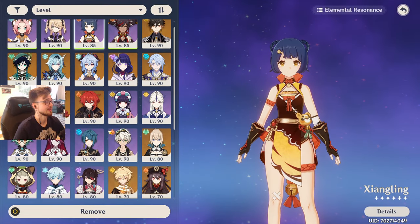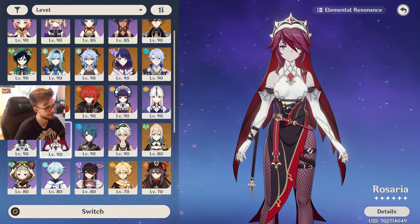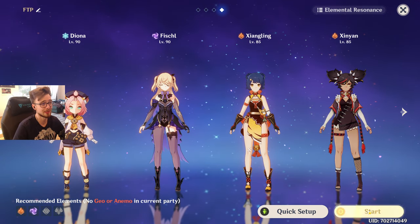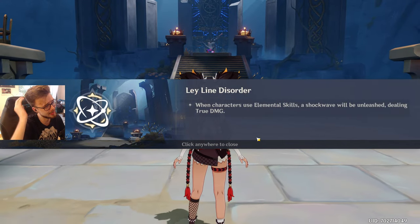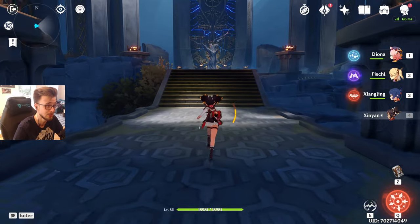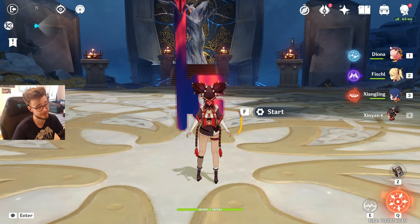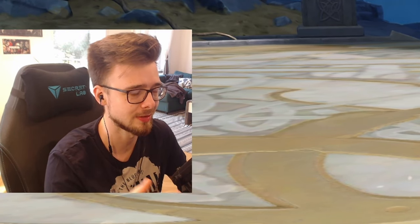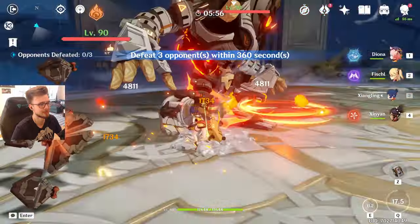If you were lucky in your gacha pulls and you pulled Rosaria, you can place her in this team instead of Xiangling. In my opinion, she works even better as physical DPS than Xiangling. But for the real free-to-play spirit, I'll show you the clear with Xiangling right now. I think this domain is the most difficult for my free-to-play team out of all the artifact farming domains in this game at this point, because there are only Ruin Guard enemies. Ruin Guard enemies have the highest physical resistance and we play a physical damage team. If you have a whole elemental damage team going, you won't have any problem whatsoever in this domain, but for the sake of this video, I'm showing it with a little handicap.